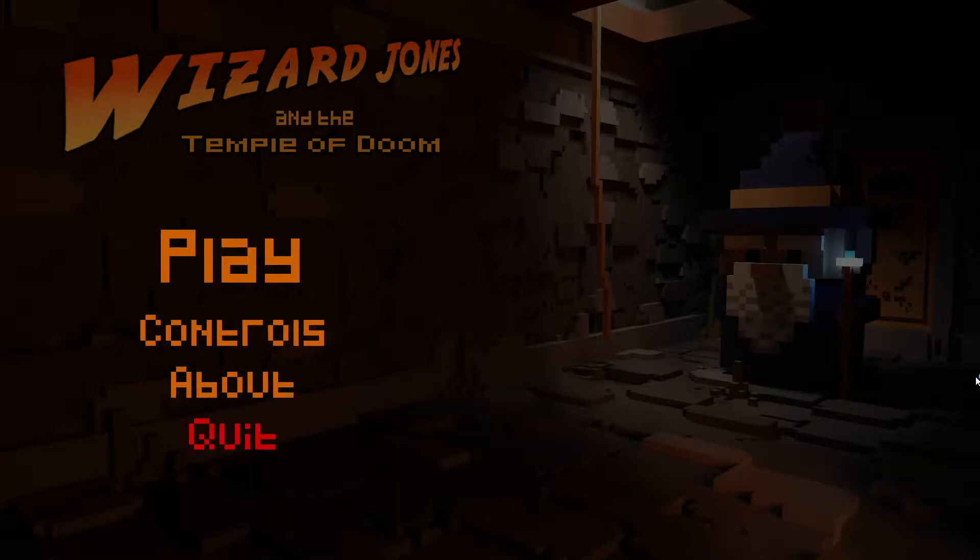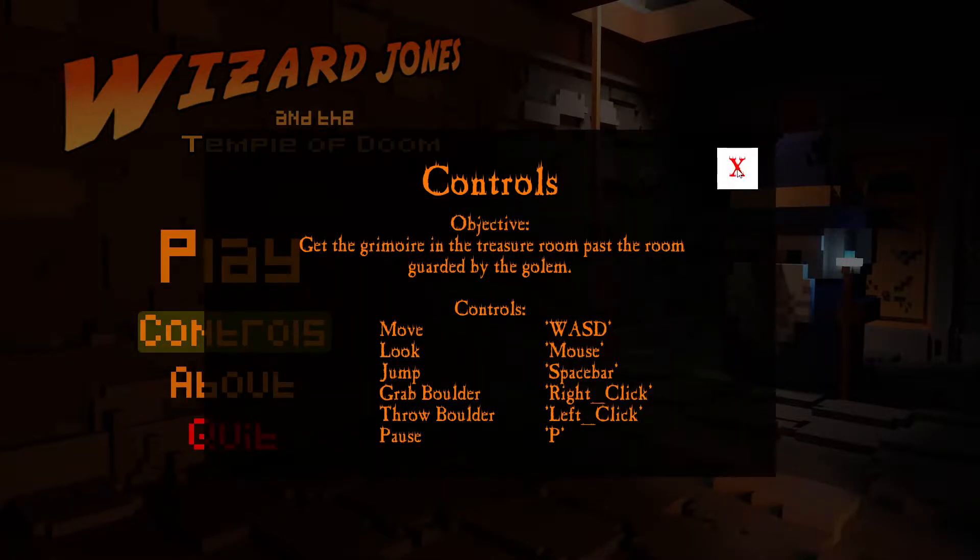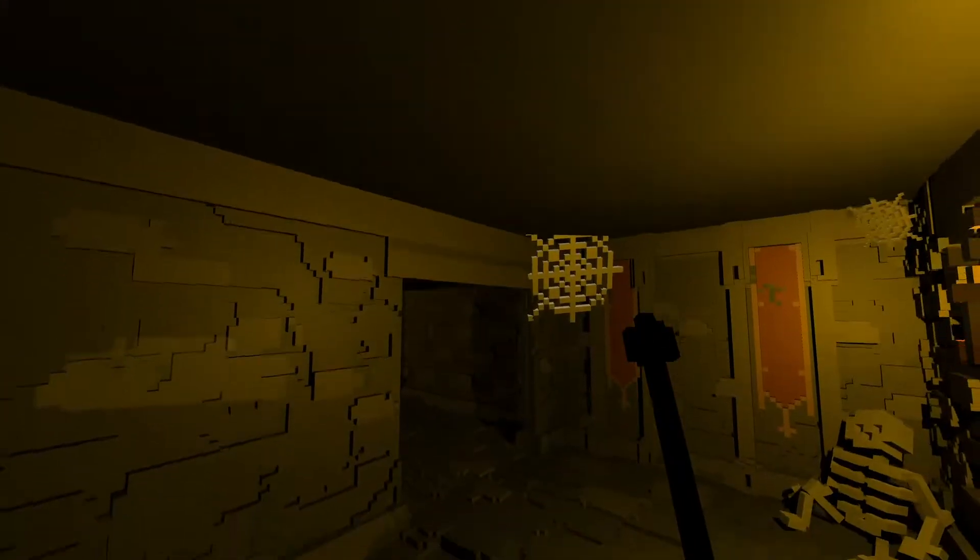Hello, this is Group 3's game called Wizard Jones and the Temple of Doom. Under About, you can see the credits, and for the controls, you have the objective as well as the controls listed. The objective is to collect the Grim War, and you play as that wizard right there. So let's go ahead and play.